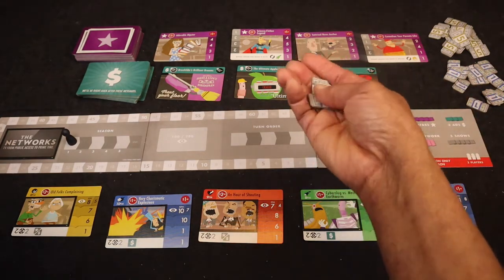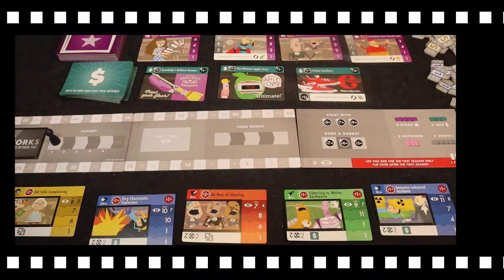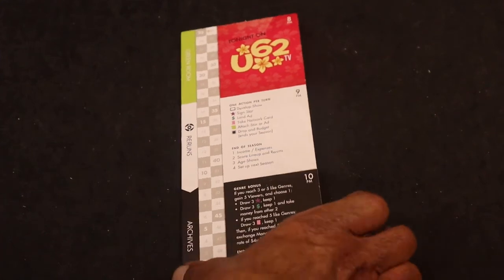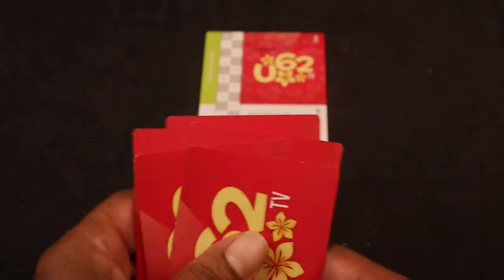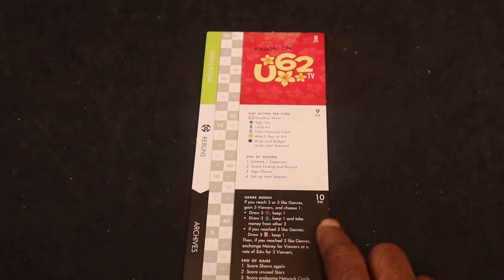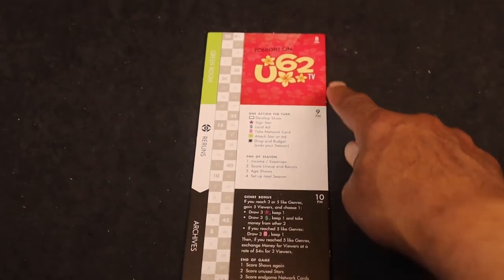Next we take the money and place it near the play area in reach of all players. Each player chooses a player color and receives a player board of that color along with five matching cards. The cards consist of your three starting shows, your starting star, and your starting ad. You place your shows in these time slots: 10 p.m., 9 p.m., and 8 p.m.